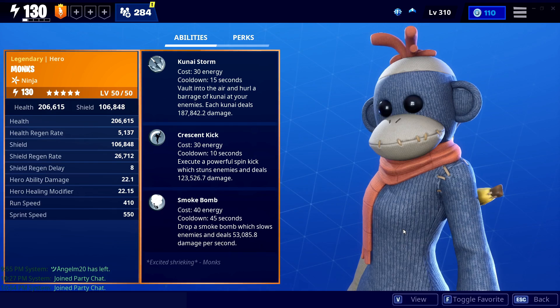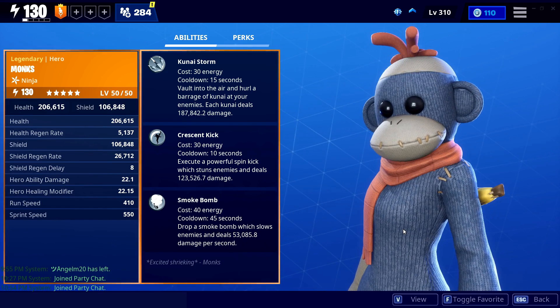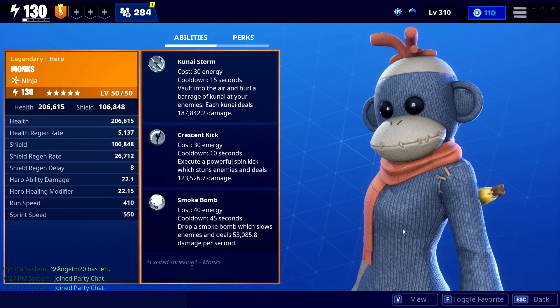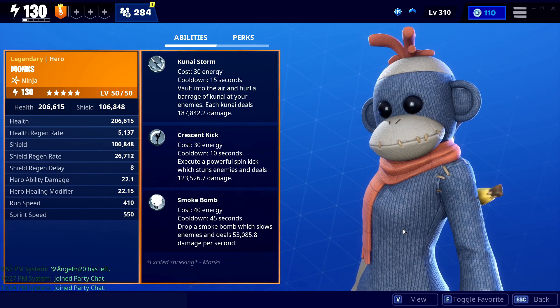Here's to a few more years of making Save the World content, with a few extra videos thrown in between. But today's video is on Monka S — Monks — the brand new ninja that we just got. You can get her in the store for 2800 gold, and she is a kunai boosting ninja.